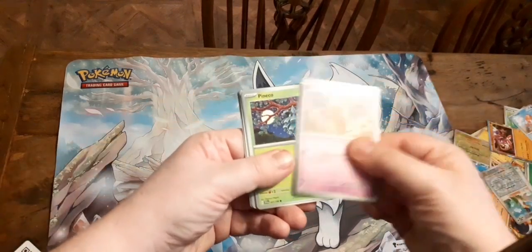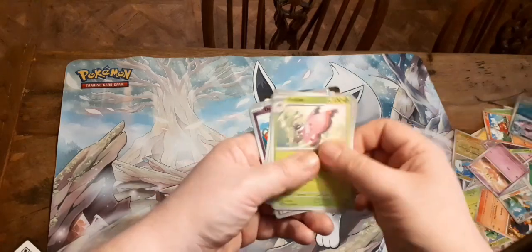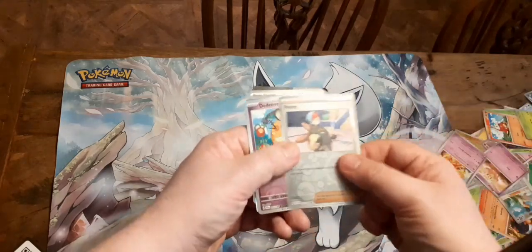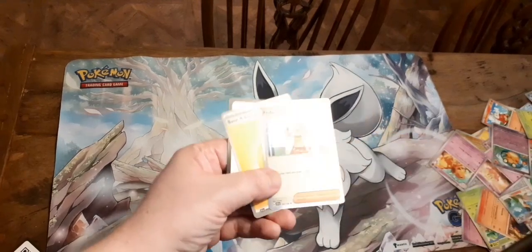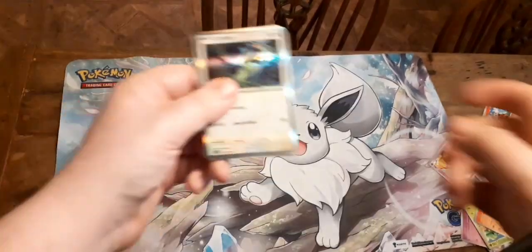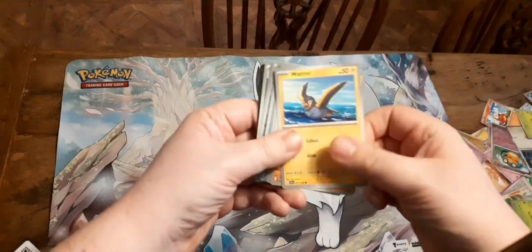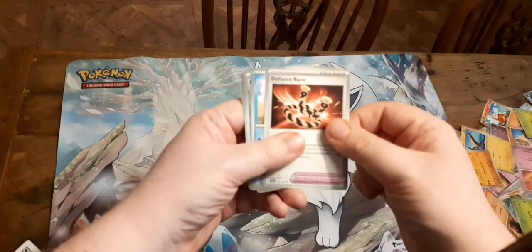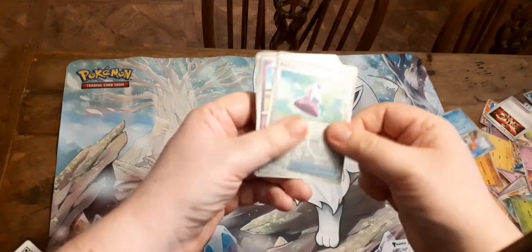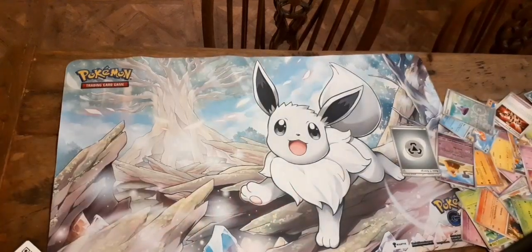So for this pack we've got Dedenne, Pineco, Fuecoco, Muk, Vivillon, Dachsbun, Penny, Normal, Professor's Research — and it's my favourite one. We've got Sizzlipede, Torukuncha, Waterall, Krogunk, Mankey, Driflim, Balancing Man, Tatsugiri, Potion, Rousey, Steel Energy, and Code Card.